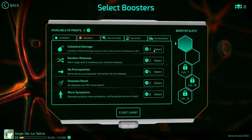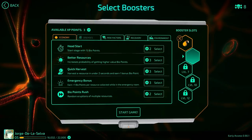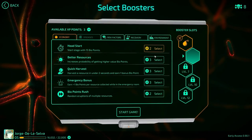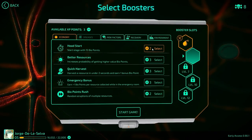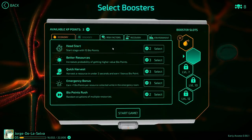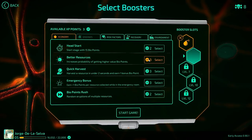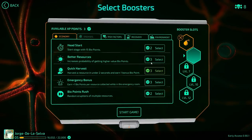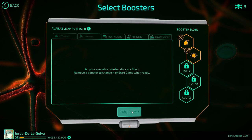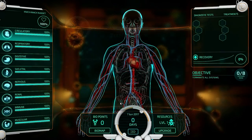We go collateral damage - that increases the damage on other systems from the ones we start on. I actually really like Head Start with 15 bio points, but the game seems to put a damper on you if you have like 40 bio points you haven't spent yet - I've noticed they stop spawning. We'll go for better resources as well. Nicknack Nugget is going to have a horrible day - we throw Nugget in the great Nugget cave after he dies.